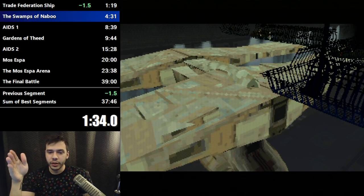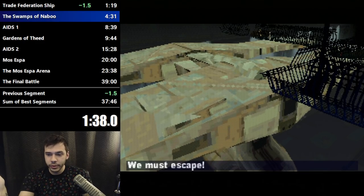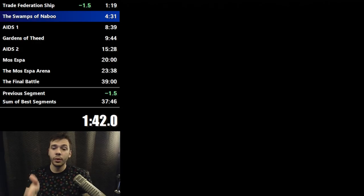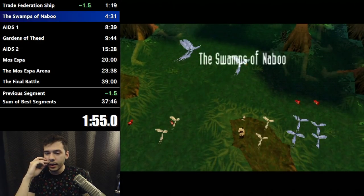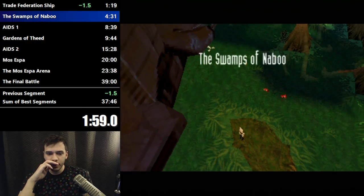You saw me running against the walls for a bit — there's this thing called wall boosting. If you run at an angle along some walls in the game, you just go really fast for no reason. Don't know why it happens — PlayStation 1 things. Wall boosting is in a lot of parts of the game; it's just a very minor optimization but there's no reason not to do it.